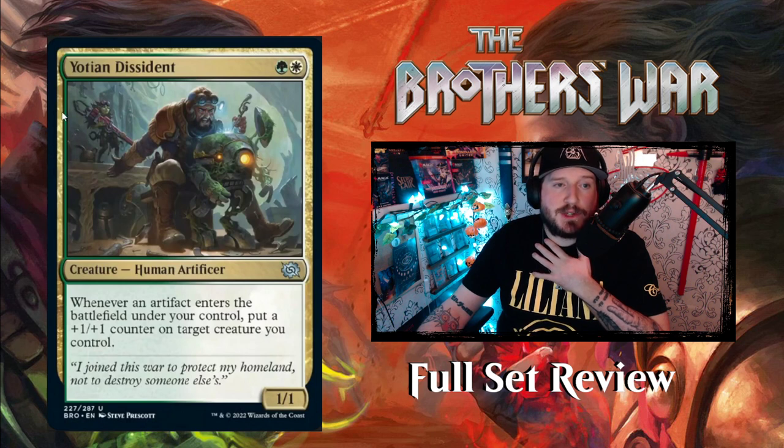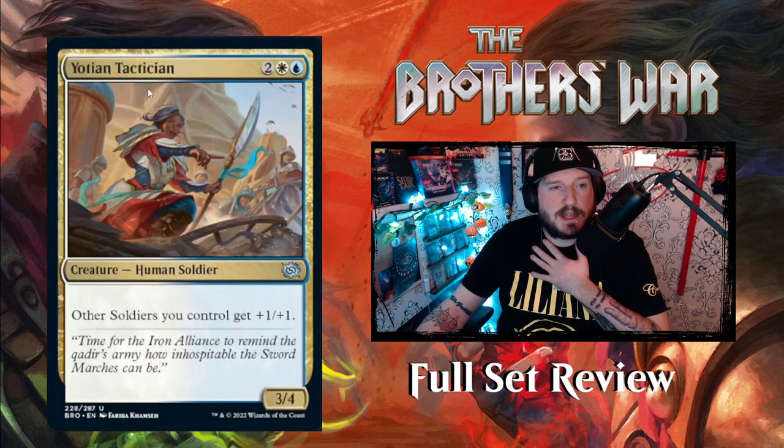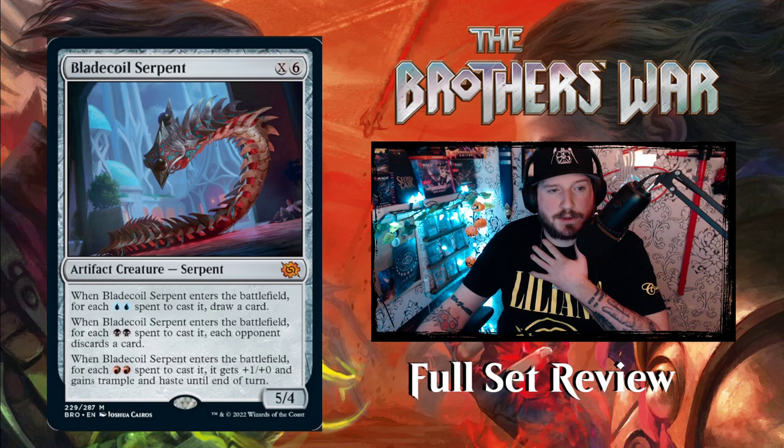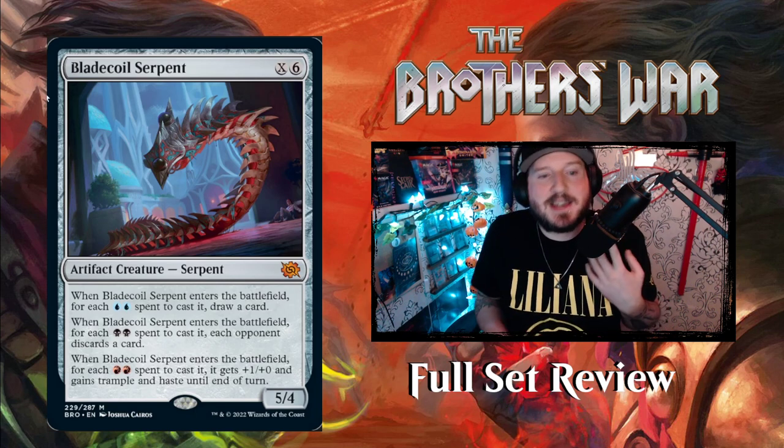Next up is Yoshin, Descendant Dissident — for a green and a white, you get a 1/1 Human Artificer. Whenever an artifact enters the battlefield under your control, put a +1/+1 counter on target creature you control — pretty good. Then we've got Yoshin Tactician — two white and blue for a 3/4 Human Soldier. Other Soldiers you control get +1/+1, a nice little Soldier anthem.